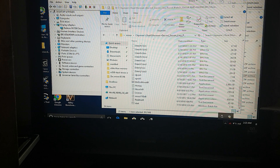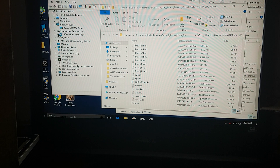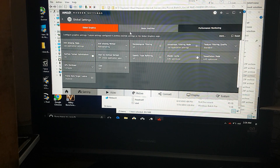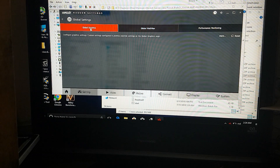The next step is to open the AMD Settings software. If you don't see it in the tray, go to Start and type 'AMD' — that's the application you want. Once you are in AMD Settings, go to Gaming, then Global Settings. If you have more than one graphics card, you will see each of them listed. We will use the Global Graphics section.